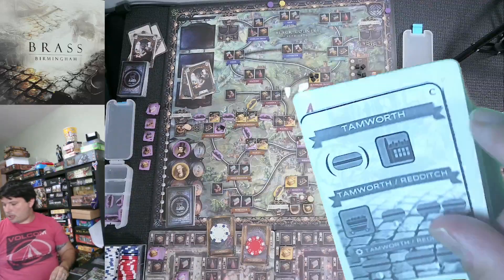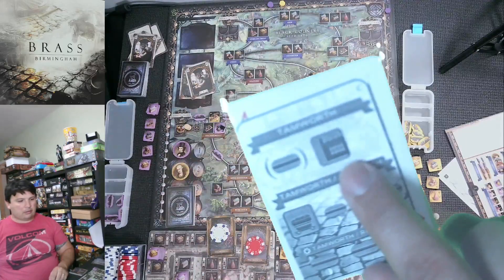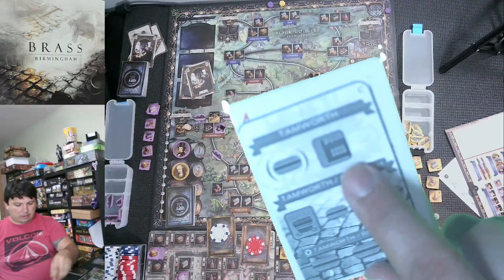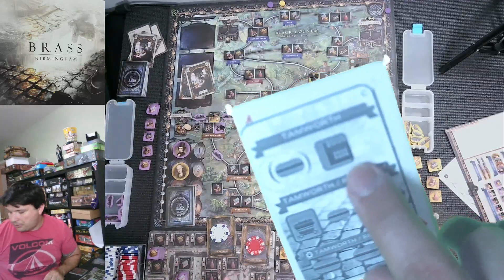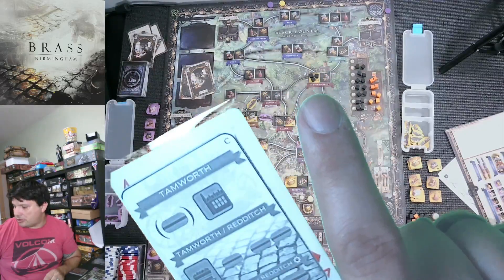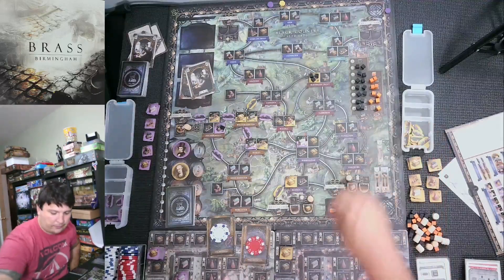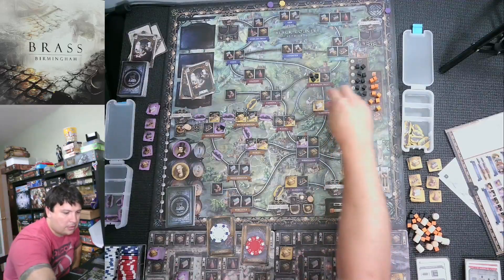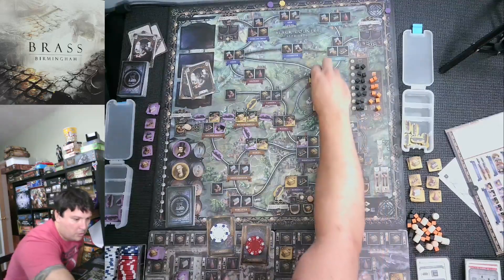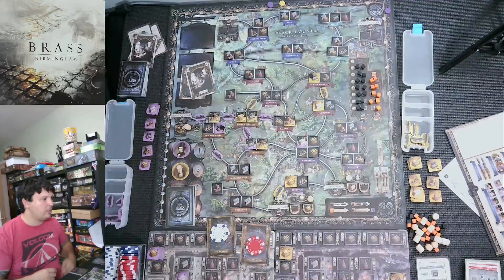Since he can't build the manufacturer, he goes to network. He doesn't have his own beer so he just places one link. Nuneaton is not part of his network, but Redditch is — though he already has one there. Going through tiebreakers for linking: link to city already in Automa network — no. Link to city with most built industry tiles — that's Birmingham. He needs coal from the market for that. Second action: he finally sells — the manufacturer industry goes to a merchant, he flips it over.